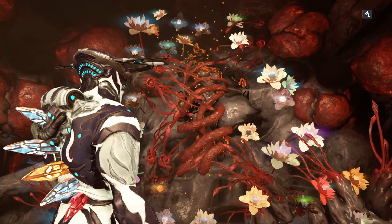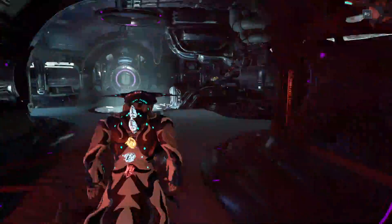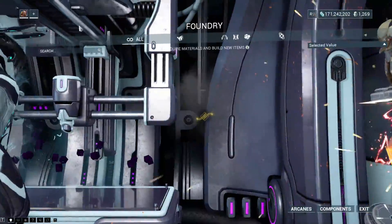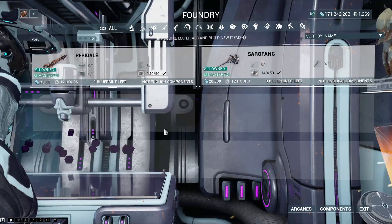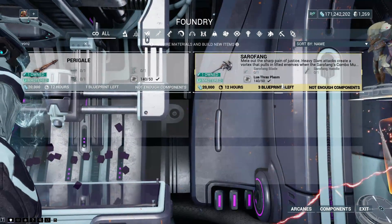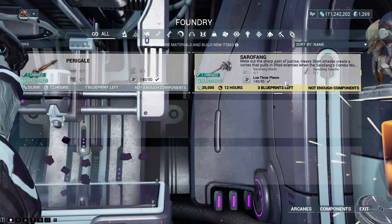And I'm going to get this frame back without having to build another one. Because if we come over here and have a look at this, I do not have any Varuna parts. I have the blueprint to build the weapons — in some cases three of them — but not a single one of her parts, which is why she had to go into the wall.